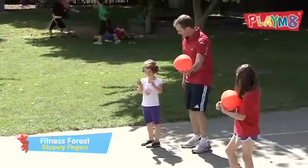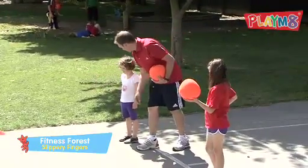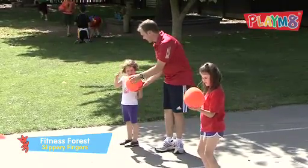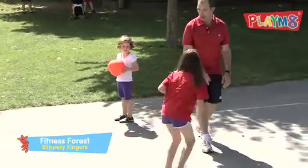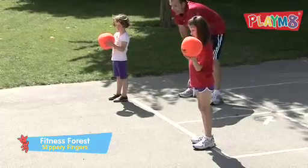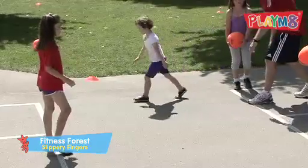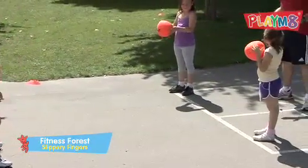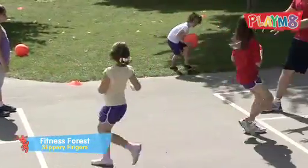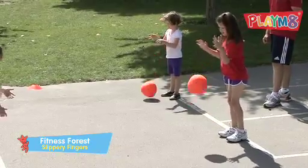I want you to hold the ball like this. Let the ball go and drop it on the ground, and you're going to run to where she is. When she drops the ball, you're going to run and catch it. Slippery Fingers — when I call it, you drop it and run that way; you run forward and get the ball. Set. Slippery Fingers — drop it and run! You have to run over here. Ready? Slippery Fingers — quick, go, go, go! Just drop it from the top. Ready? Slippery Fingers — go!